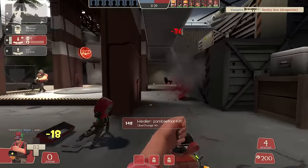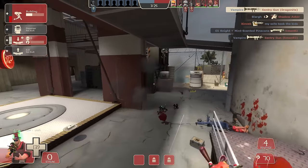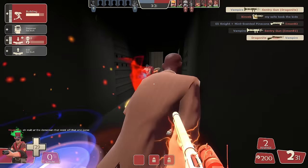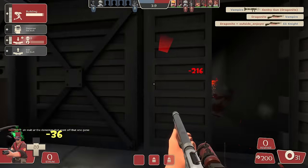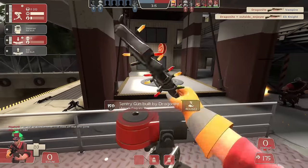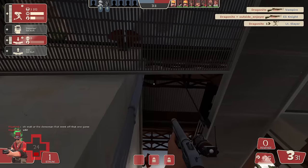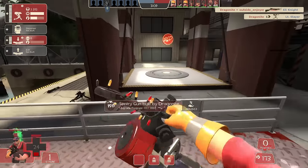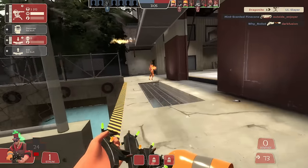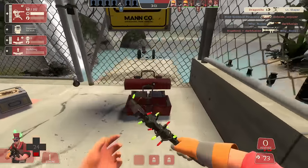Engineer has three secondaries — what do you even want me to say? I'd rather have a shotgun than a pistol every time, and even though the Wrangler and the Short Circuit would be annoying to play against, it still leaves you virtually defenseless. If we allowed Engineer to have two shotguns, then you start finding the broken combos — specifically the Frontier Justice and the Widowmaker, because if I saw Gunslinger Engineer running both of those at the same time, I'd probably just uninstall the game. The moral is that Engineer is comically deprived of weapons, and three secondaries in TF2 is not nearly enough.